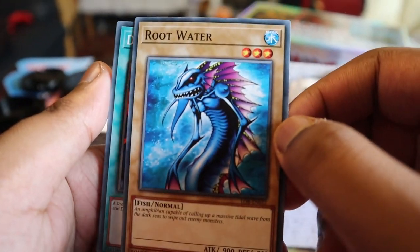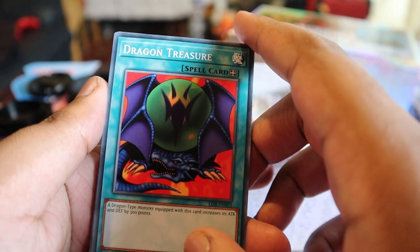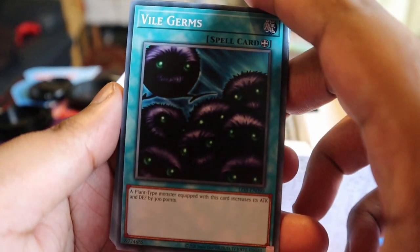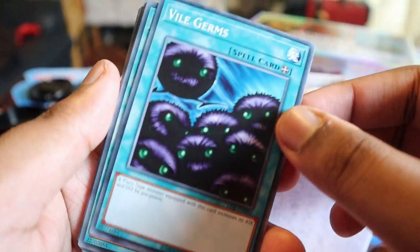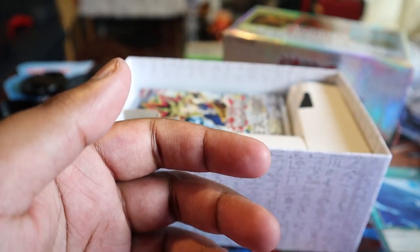If you played one of the old YuGiOh decks against the new meta decks you'd get beaten in about six turns, probably not even that - probably three. Dragon Treasure - a dragon type monster equipped with this gains 300 attack points, it's alright. Vial Germs - shuts out Covid - a plant type monster equipped with this gains 300 attack and defense, which is alright. Back to Umi.